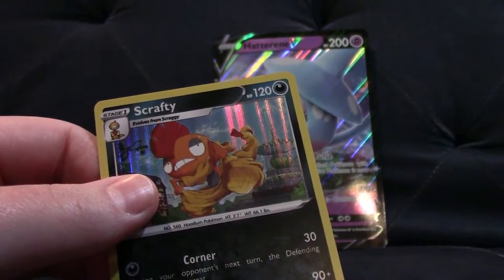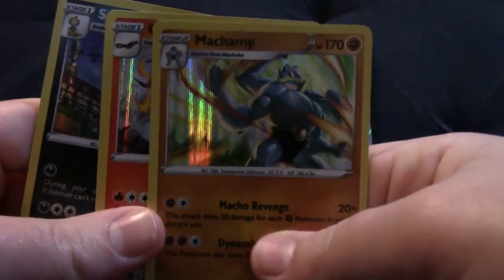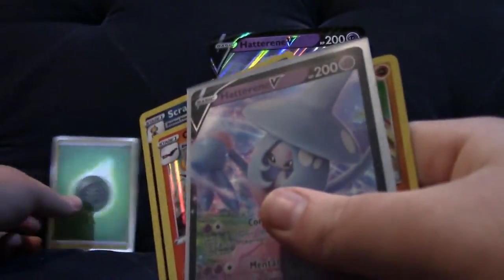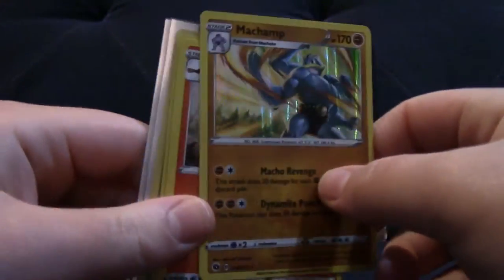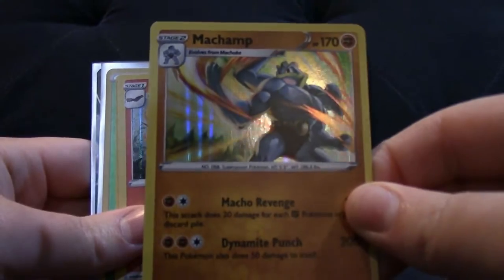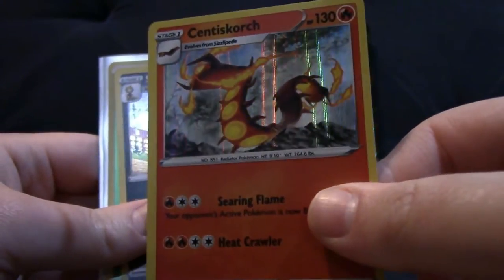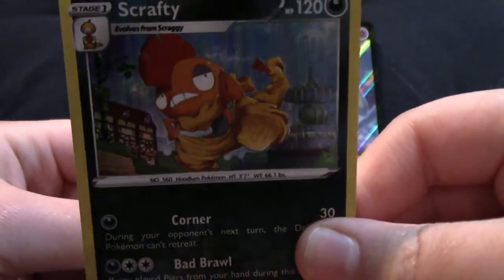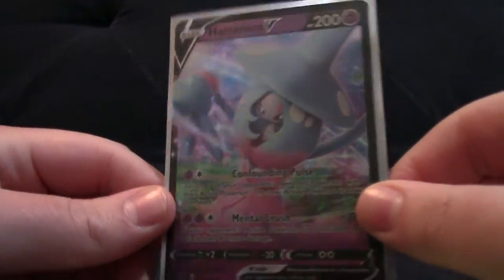It's fun to open some packs once in a while. My luck as of late has been pretty sour, except for a Shiny Star V box I opened not too long ago, which had some great pulls - I managed to pull the Full Art Marnie, as you can see in my collection video. That was a Korean box. So from this box, we've gotten the holo Machamp - honestly looks cooler on camera than in real life - the Centiskorch, the Scrafty, a beautiful reverse holo Grass Energy, and lastly the Hatterene V promo, which I knew I was going to get from this box.